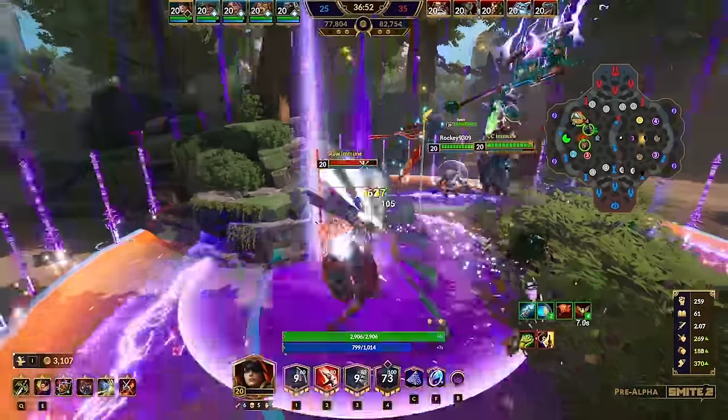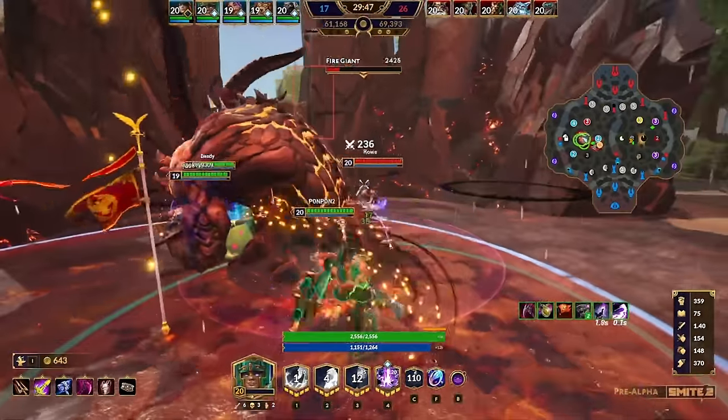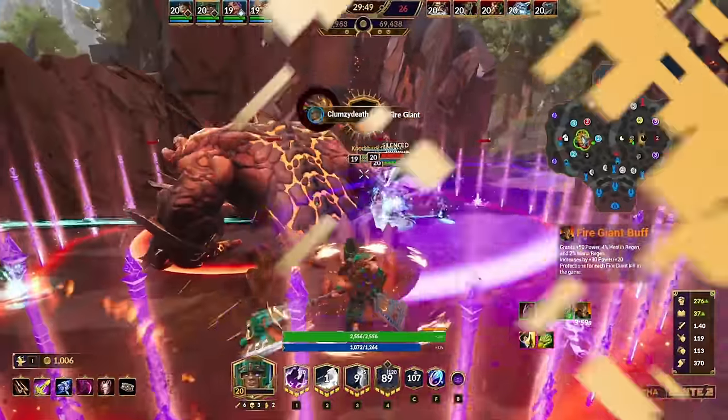If you want Blink, buy a Blinking Amulet. And don't worry — if you don't want to think about using any extra buttons in combat, you can still build items focused on stats and passives instead. The choice is yours in this new system.